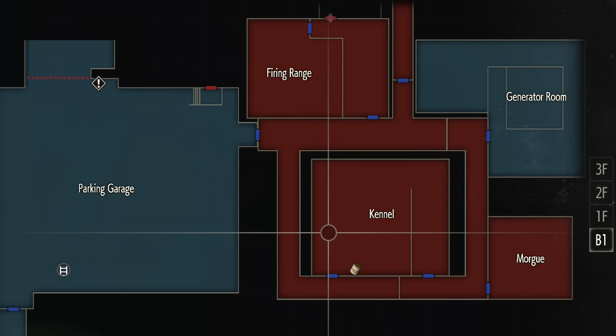One of the doors will lead you to the morgue, and in the morgue, you'll have the opportunity to pull drawers out. Once you find the correct drawer, which will be all the way over here, you can actually pick up the diamond-shaped key.